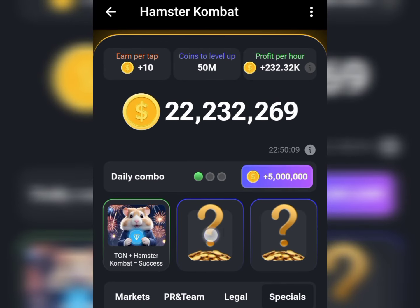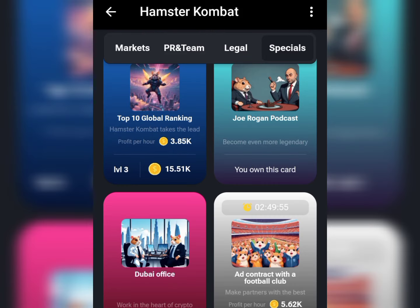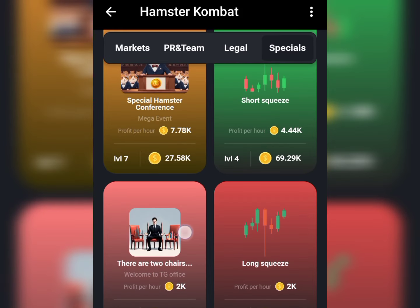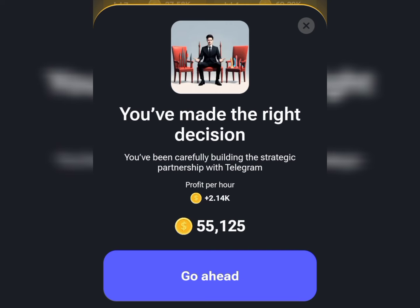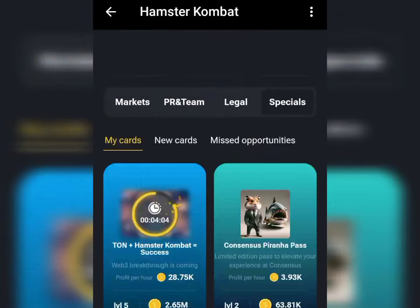Now I want to look for the second one. Go straight to the Specials button again, and from there navigate to Two Shares. Tap on it and it's going to take you to that page. Click on the Go Ahead button — you're going to spend some points to get this unlocked. Let it load up and boom, we got the second card.